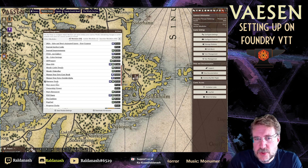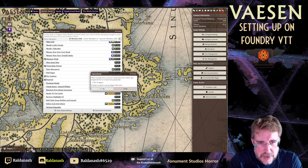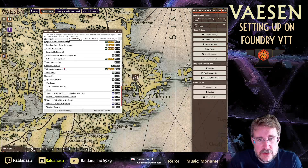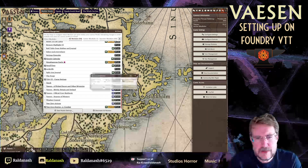I like Narrator Tools — I can show you that as well. Ownership Viewer I would definitely recommend. I also use Pin Cushion, which has some dependencies. PopOut I use. Quick Insert. Simple Calendar — it's nice to have a calendar in-game. You can also use Small Time to show the time of day on the background. I would definitely include Tidy UI as well, and then there's Year Zero Engine Combat.